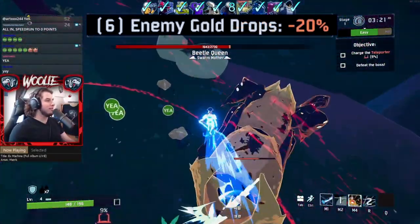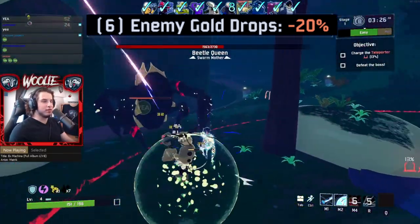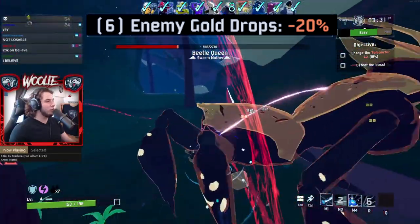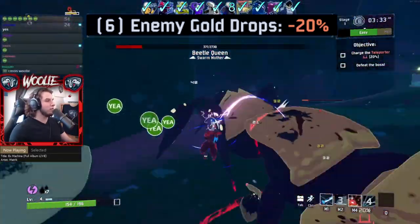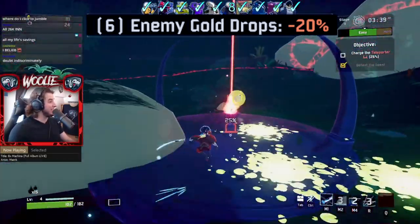E6 lowers gold gains from kills — and only kills — by 20%. You'll find this modifier annoying when killing enemies that are already on the stage when you arrive. Normally these guys only drop a fraction of their usual amount, but with E6 they will literally grant zero gold on stage one and even stage two occasionally. Super frustrating.